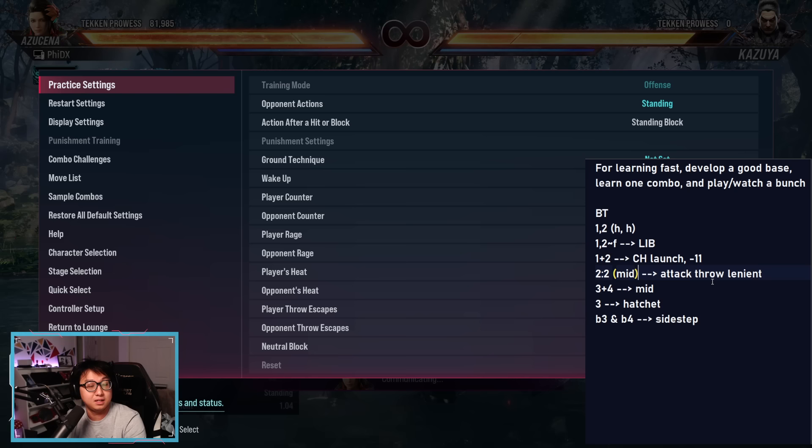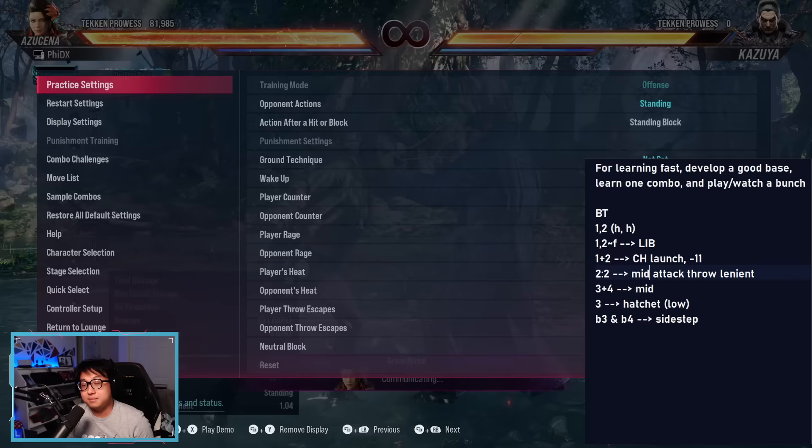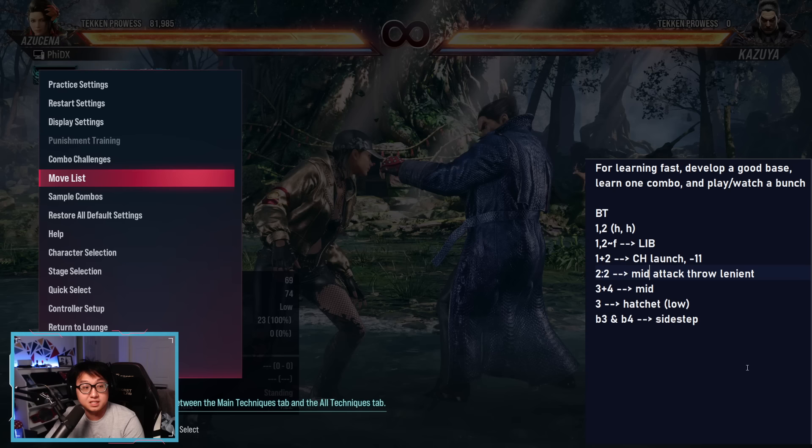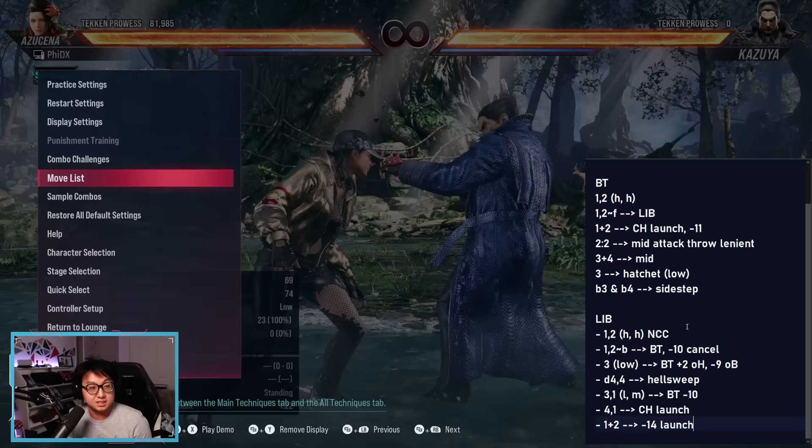Write down a few notes and you'll remember it — it'll be solid. Go through the stance moves, I know it's tedious. For instance, I wrote NCC — normal natural combo on counter hit — but it appears that even without counter hit, the second hit is guaranteed. And there's a cancel to go into back turn. This is important because if you mash buttons, which inevitably happens, and you get something unexpected, you can understand what it might be because you've seen it before.